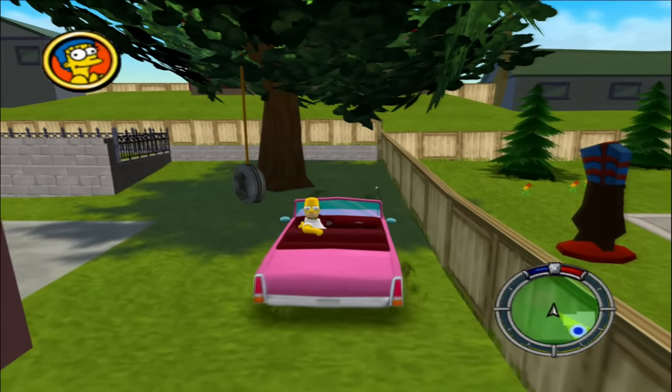Here's another interesting difference in the pre-release version of the game. On Rigor Motors, there's an extra final objective at the end of the mission. Once you return to Evergreen Terrace, the game tells you to go inside the Simpsons house. On the final game, this objective was removed and the mission finishes quicker.